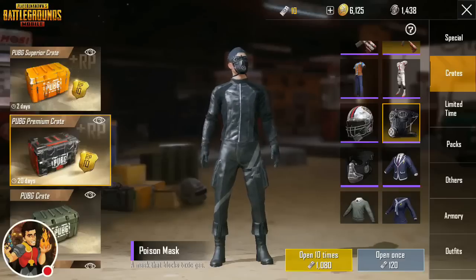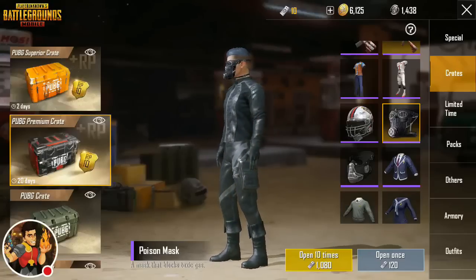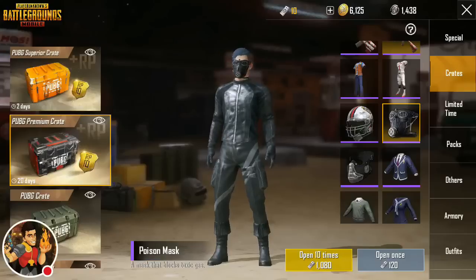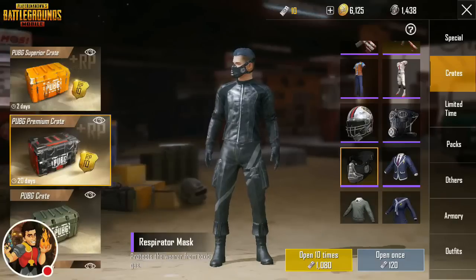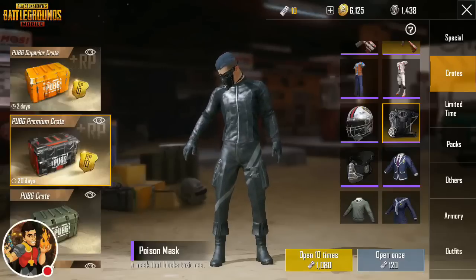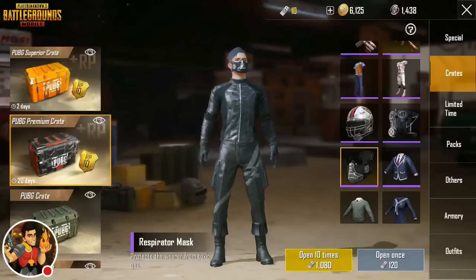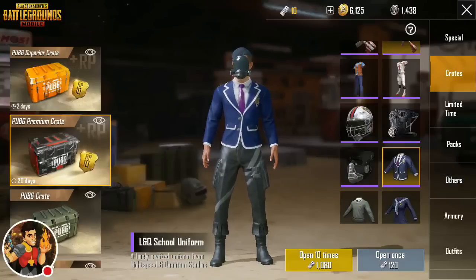Up next we could get the Poison Mask — boy that just looks very silly. I know that's calling some of your guys's names out there. All right, I feel like a Batman villain at this point. Let's move on to the Respirator Mask — that fits your face a little nicer, looks a little more handsome. This one looks like you're a stylish young man versus the other which looks like you're a super villain.